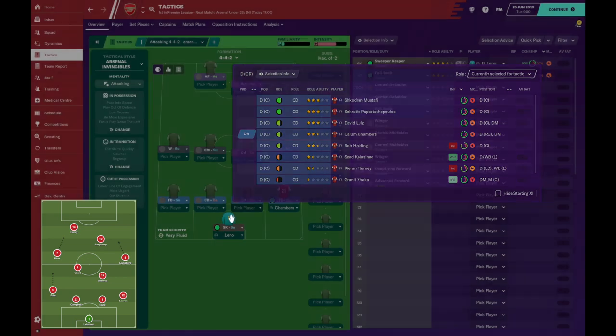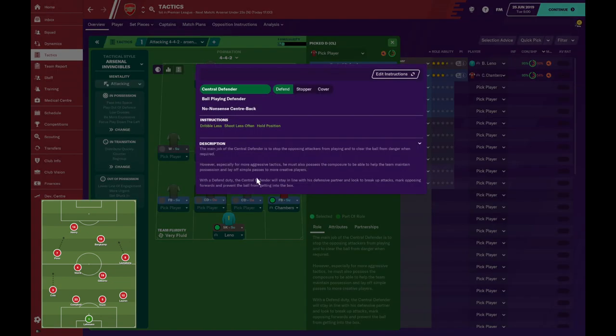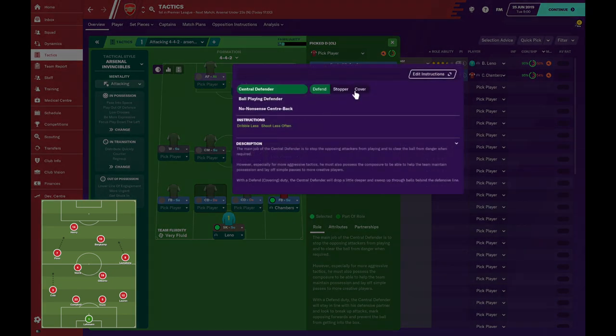On to the left sided central defender — big, powerful Sol Campbell. He was an old school defender that would bully opposition forwards and win everything in the air. In Football Manager terms he was more of a stopper, pushing ahead of the defensive line to win balls before they came in, with Kolo Toure dropping deeper to sweep up behind. I'm not going to change them into stopper/cover specifically — I think on defend and with the right players they'll do that anyway. So I'm just going to keep them both on central defender defend.